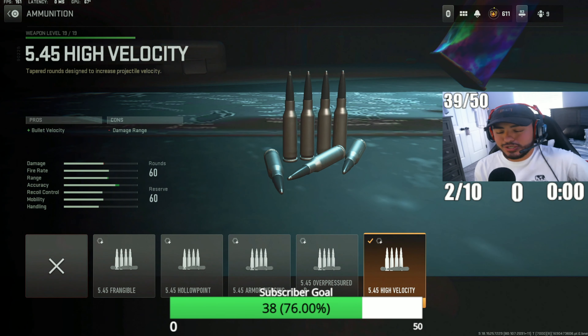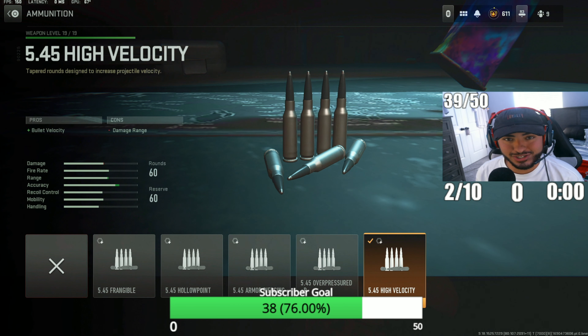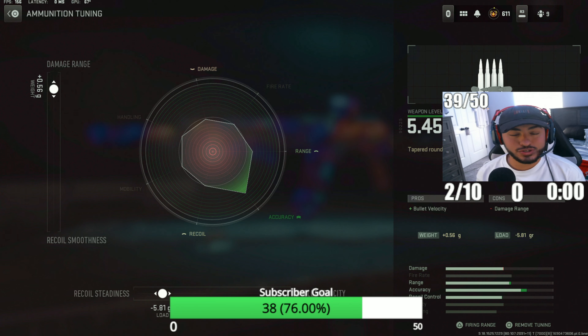Coming up next we've got the high velocity rounds. These are going to increase your damage range and your bullet velocity, which means your bullets are going to travel a heck of a lot faster. For the tuning on this one, make sure to put your damage range to 0.56 and your recoil steadiness to 5.81.